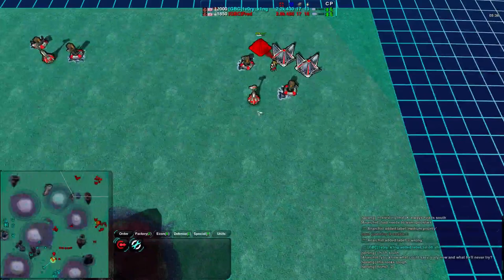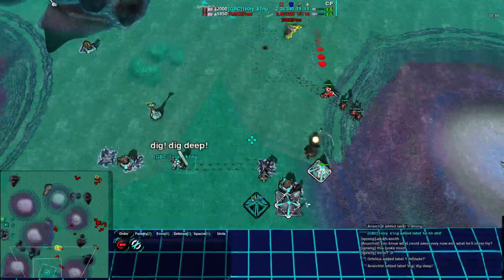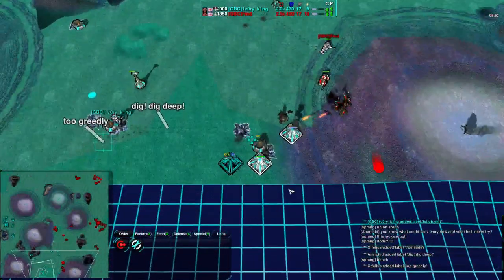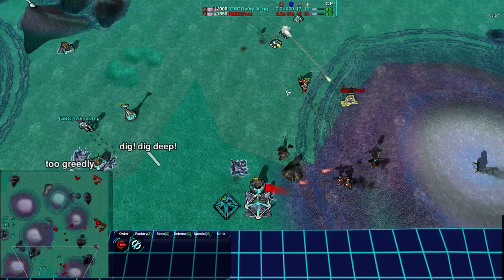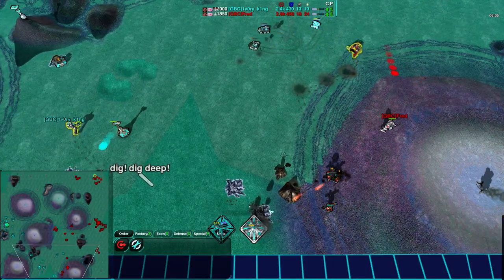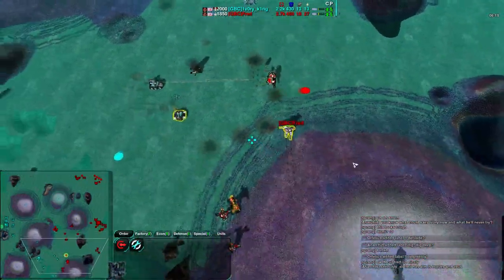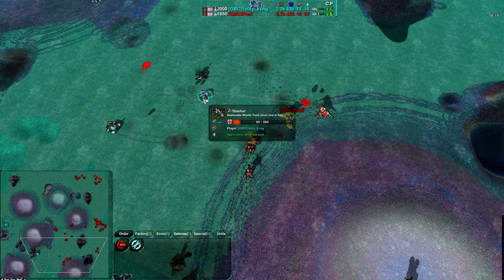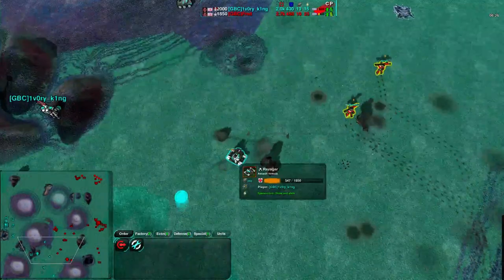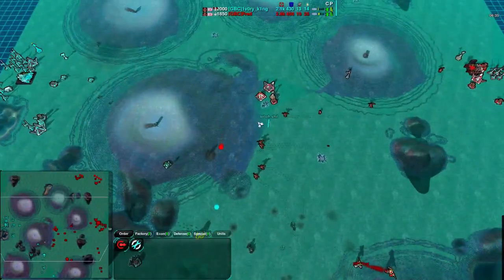Ivory King may suspect things to the north but doesn't know it's there. Out south we see the attack has been joined. There is Fred's commander, not upgraded. Ivory King's commander has been upgraded with a Riot Cannon — same commander as the previous two games. Nice distraction with these Glaives to the north, slowing things down enough so the Rockos can get in and destroy this Metal Extractor and the Power Plant supporting it. The Metal Extractor is gone, the Power Plant going down too — the important part has happened.